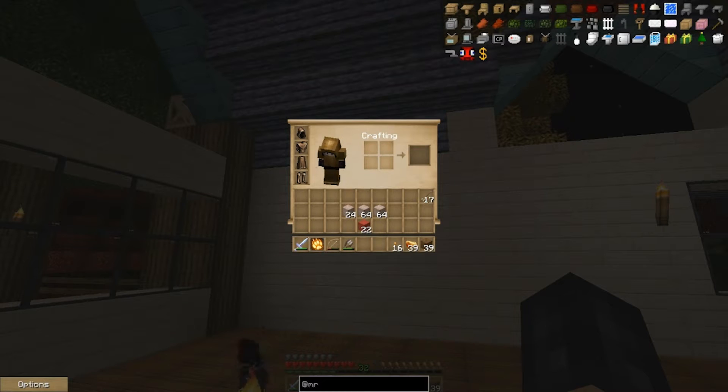Just a little tip — if you see down here in the black box, you have the at sign and then MR is for Mr. Crayfish's furniture mod. If you do the at symbol, it pulls up all of the stuff that is in that mod pack. So we are going to start with cabinets.